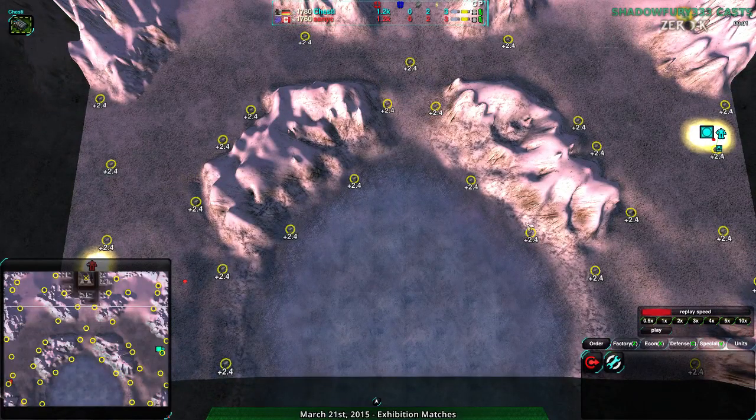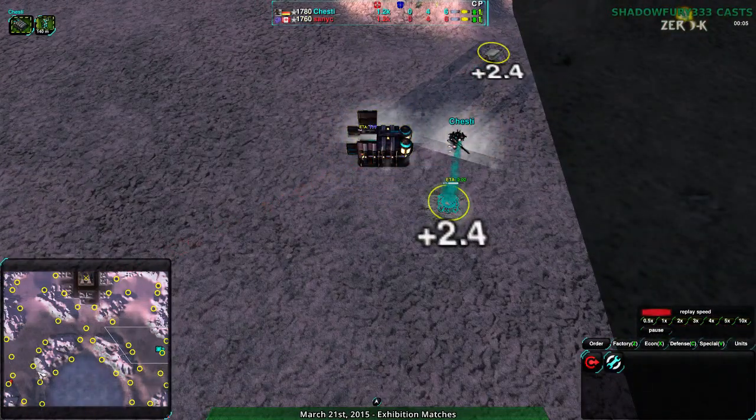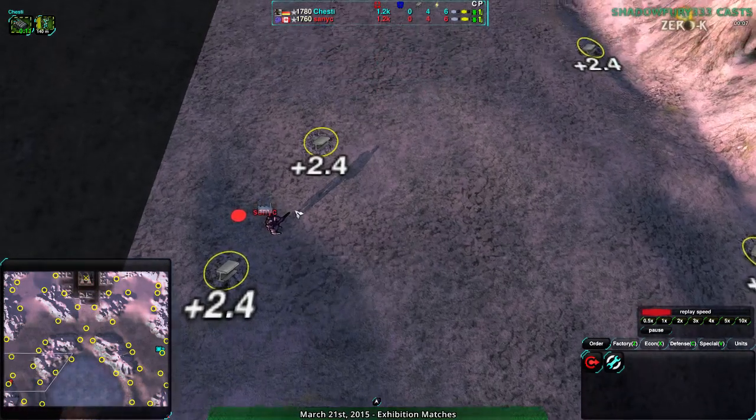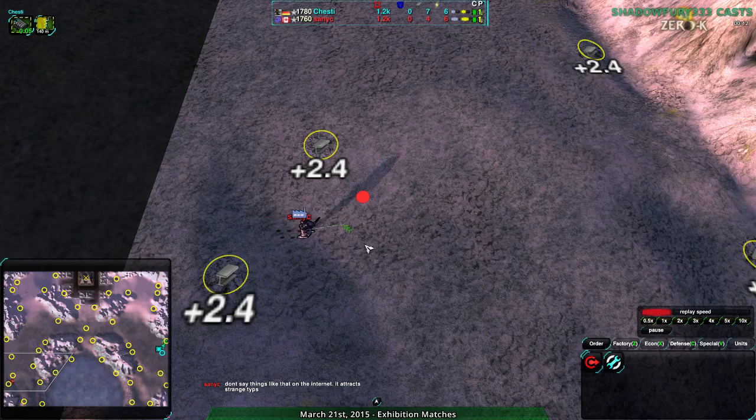I haven't seen it much in 1v1 though, so this will be an interesting game — rather educational. Let's begin. So Chesty, on the eastern side of the map, is going for a Cloakibot factory. Sanic, on the western side of the map, has yet to choose their factory. Oh, I see — they were just typing. A bit surprised they didn't use the pre-game; you do have time in the pre-game to set up.